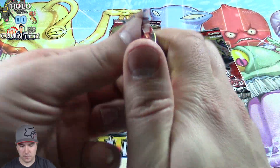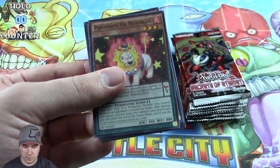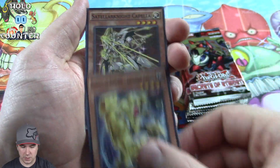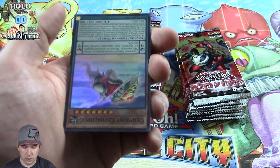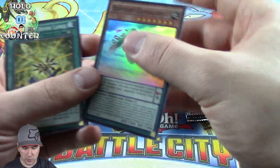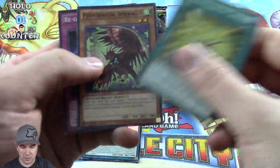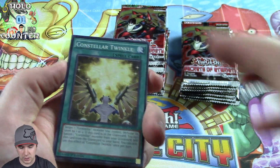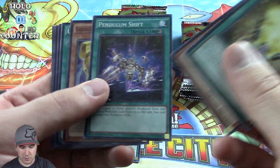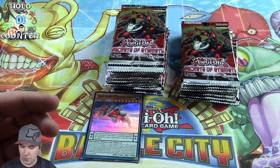Surprisingly, no foil card yet. Lots of Pendulum Monsters — crazy amount of them. Scout going to one definitely slowed down the deck quite a bit. It's an unfortunate loss. Probably could have left it alone and just banned Towers, but they didn't. Went a little far on that.